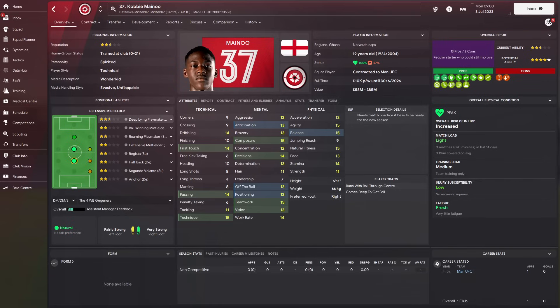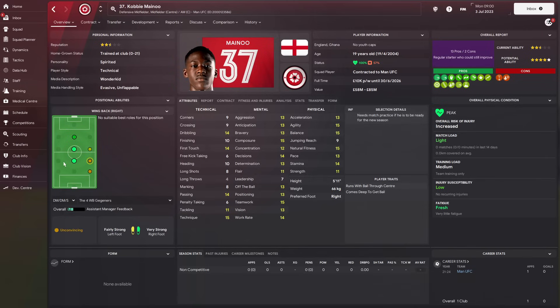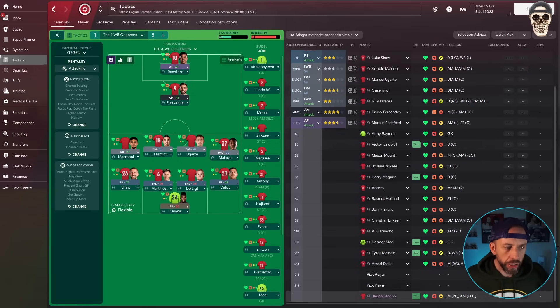You might have noticed Kobe Maynu is out wide in one of those wide positions. Because we're going to be using inverted wing-backs, we need good ball players who can come inside - and he's a good ball player. We're going to retrain him to be natural in that position. This is an unfamiliar formation so we might have to go through a bit of pain, especially while retraining Maynu. It might be a tough start.